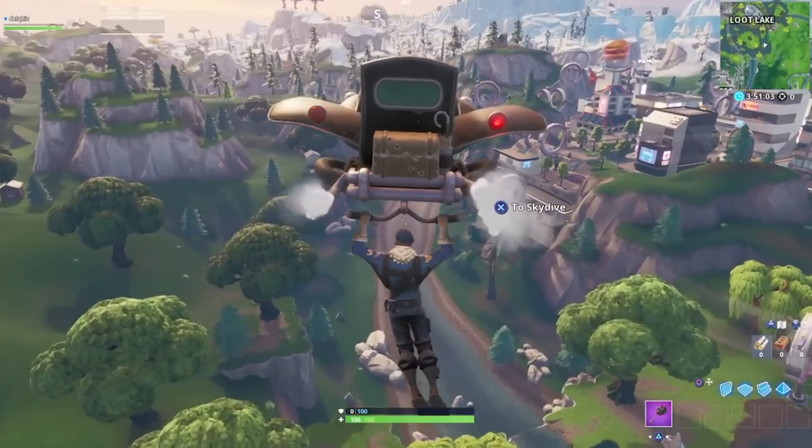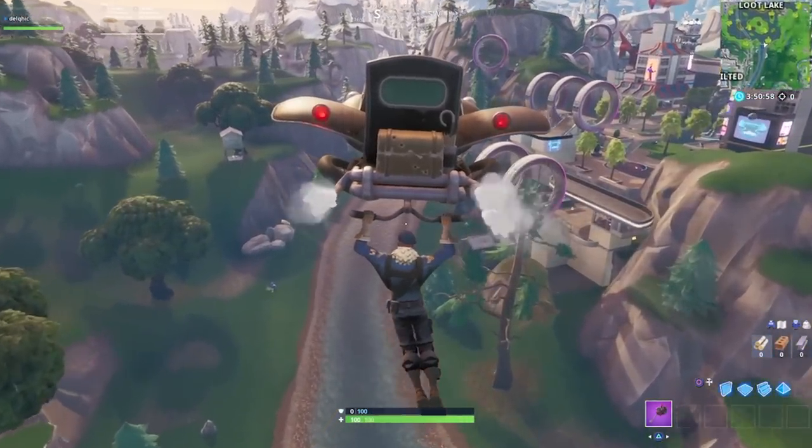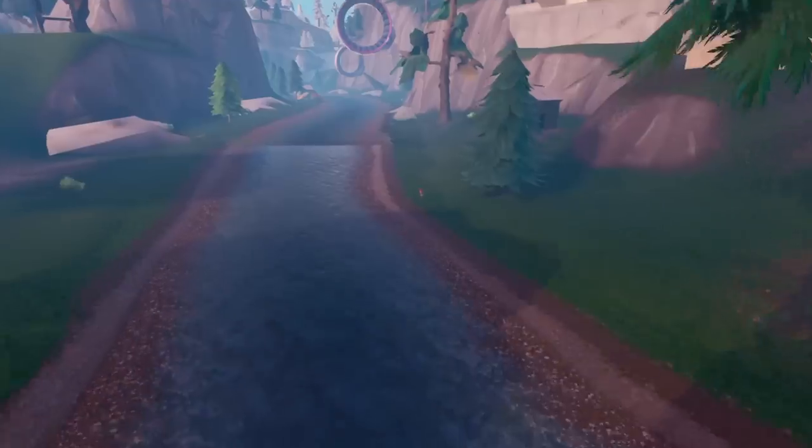The closest named location for this next one is Neo Tilted, but don't worry, you don't actually have to go in if you don't want to. Head to grid E5, look for the small tree on the riverbank and you'll find the launcher.